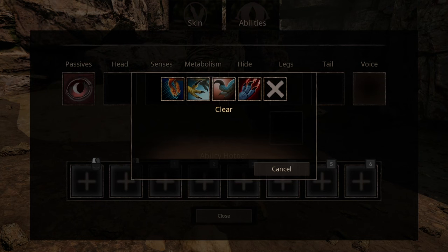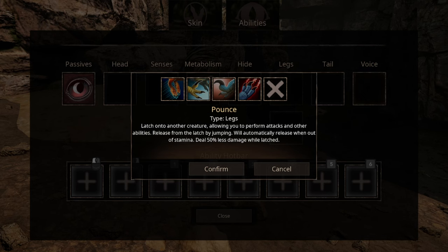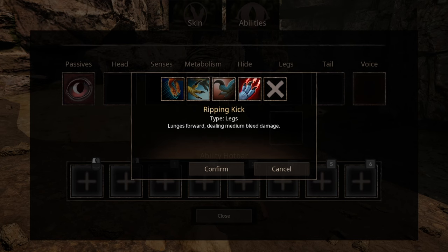For leg abilities, we have 4 options. The first one being Leaping Start: basically when you crouch down for 10 seconds in a place, then when you uncrouch and start running, you gain a major boost in speed — though it's only usable during night. Then we have the famous Pounce ability, one of the key features to deal damage as a raptor, though it has received a major nerf with 50% less damage when latched onto enemies, so you really need to start focusing on bleed damage. Speaking of bleed abilities, Puncture is a kick that doesn't do too much damage — its main focus is to keep your enemies from healing from your bleed, and it can be stacked up to 2 times. Then the last ability, Ripping Kick: you do a kick that causes bleed, simple as that.